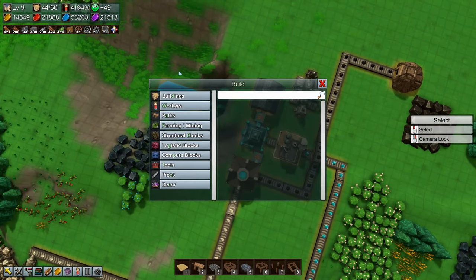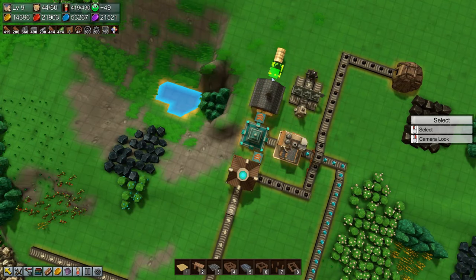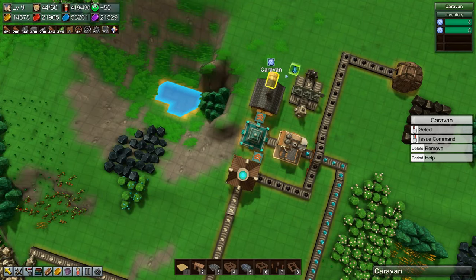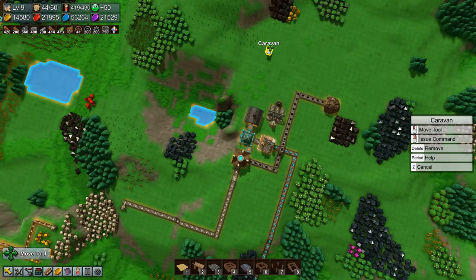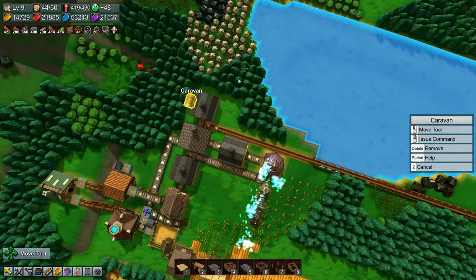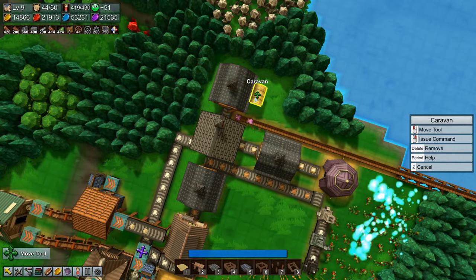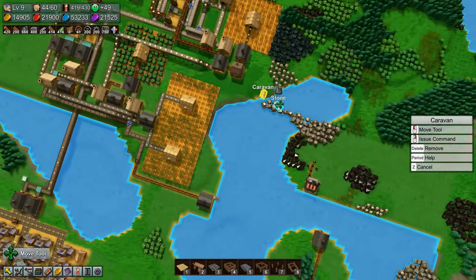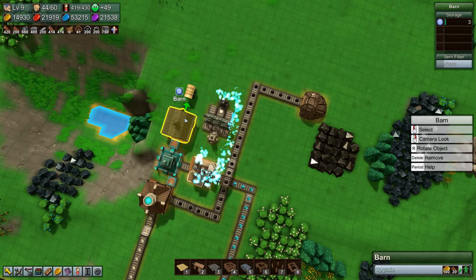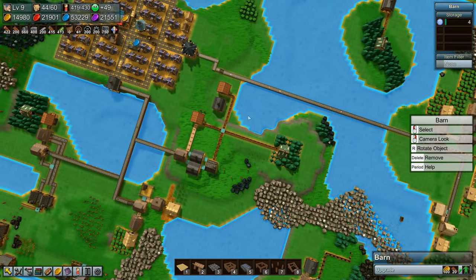Let's check — is this making ether? Yes it is. We are making water crystals and we already have 14 of them. Very cool. So workers caravan, grab some water crystal and bring it over here to the school. Very nice — we're researching again now, researching the water stuff. Very good.